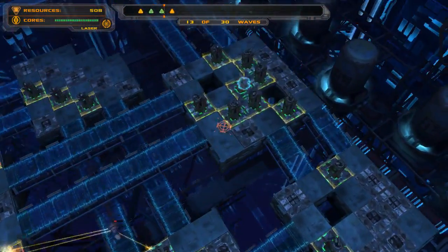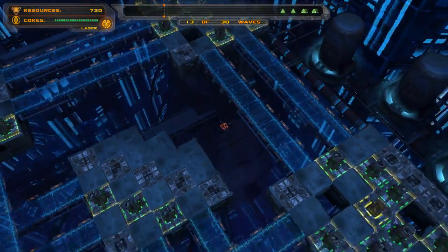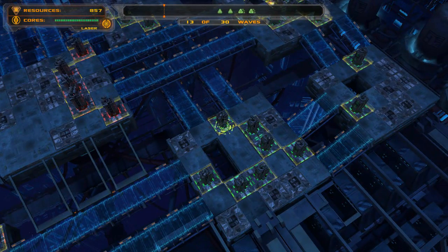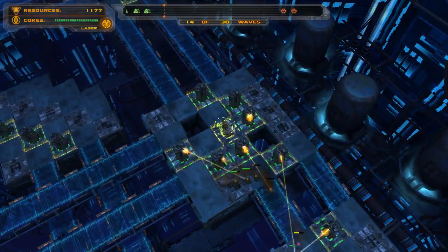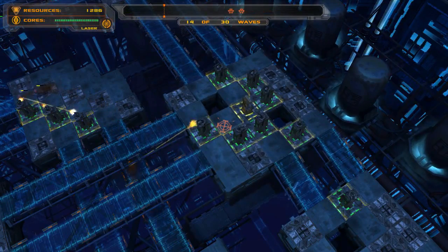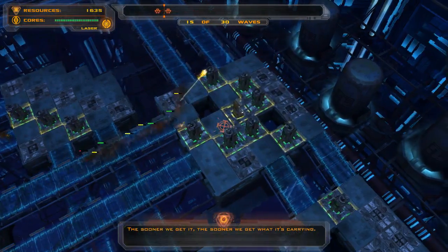So that's up fully now to red. We're ready to move on to the next area, which is kind of areas 2, 10, 14, 15 — basically that platform right here on the right. We only upgraded 14, which is the temporal. Sooner we get it, sooner we get what it's carrying.